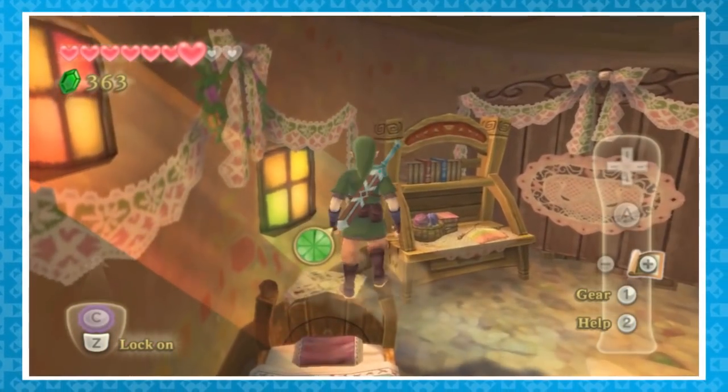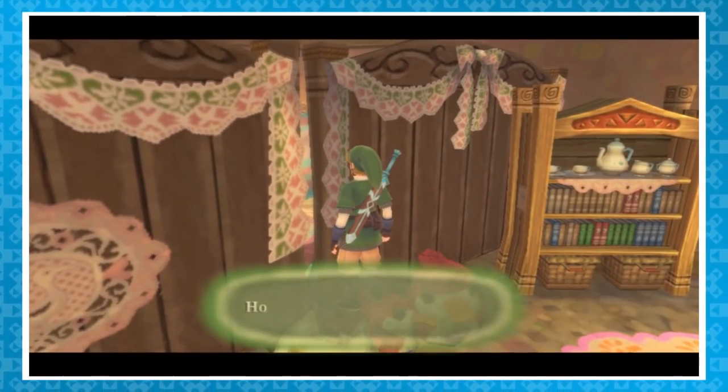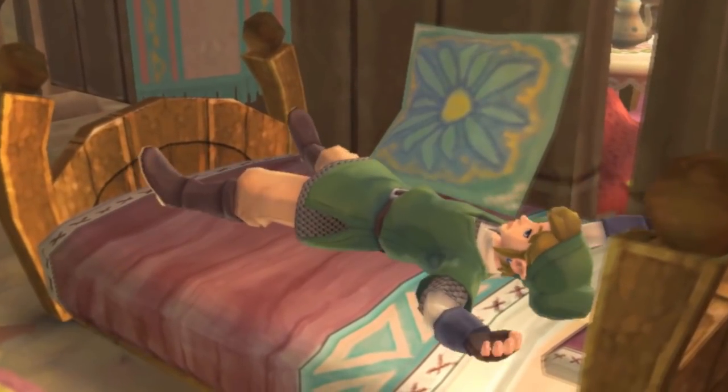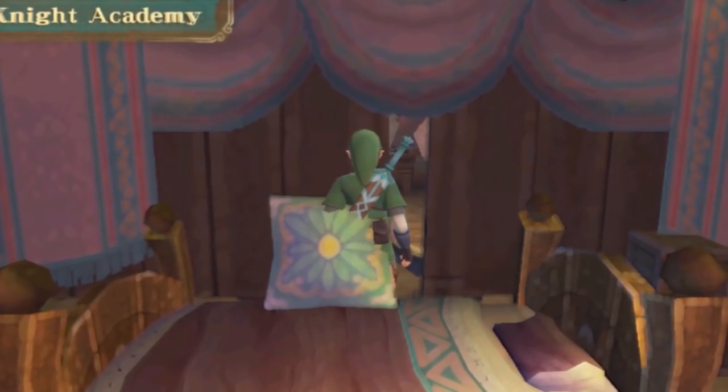From here, you just need to jump over to the end of the bed, then onto the shelf, and then onto the cat and bird pillows. This is my favorite part. Press A and you'll get onto Zelda's bed through the wall. Not even the laws of physics will stop Link. When he awakens, he'll be inside of the wall. Talk about waking up on the wrong side of the bed.